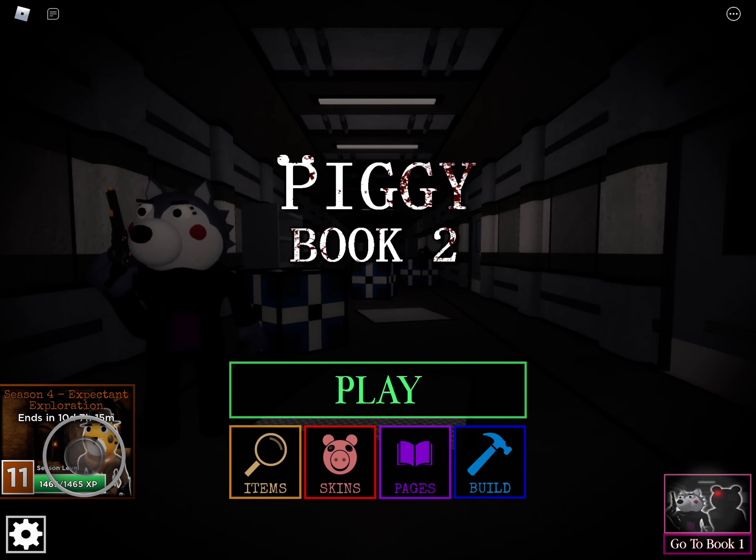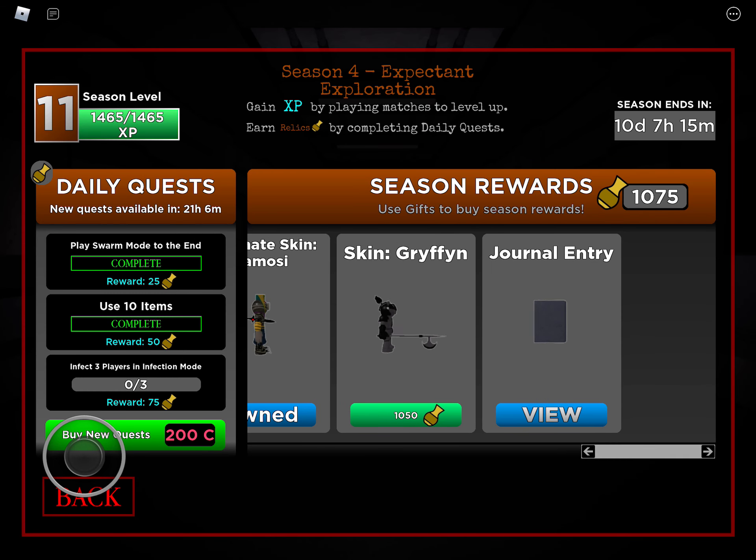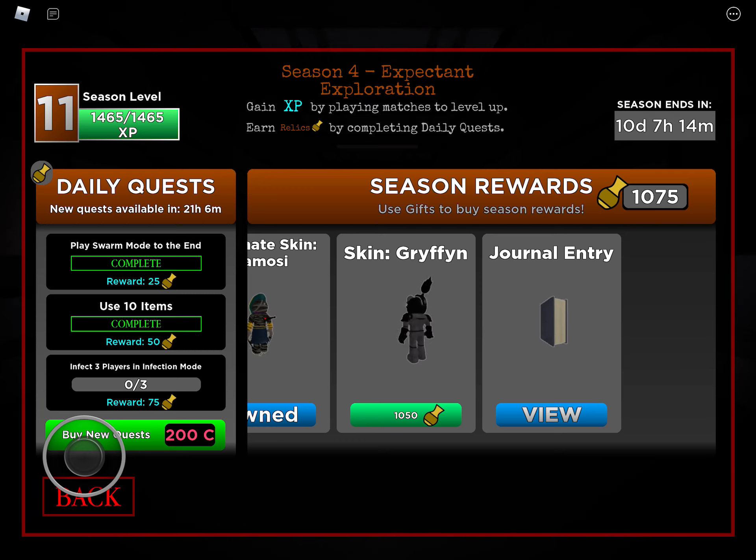I have enough relics to buy the griffin skin in Piggy. I was at like a thousand and I was like, why wait a whole day just to get 50 relics to get the new skin when I can just spend a hundred Piggy coins now? It's not that much anyway.